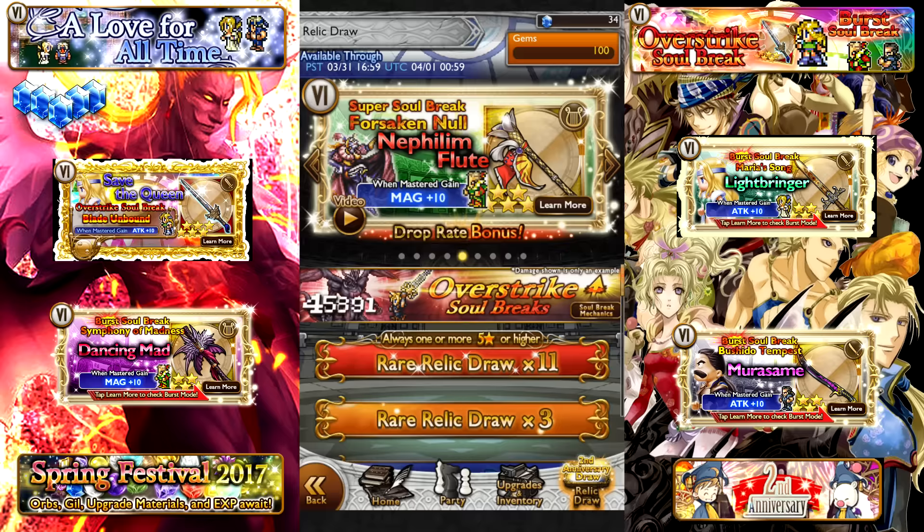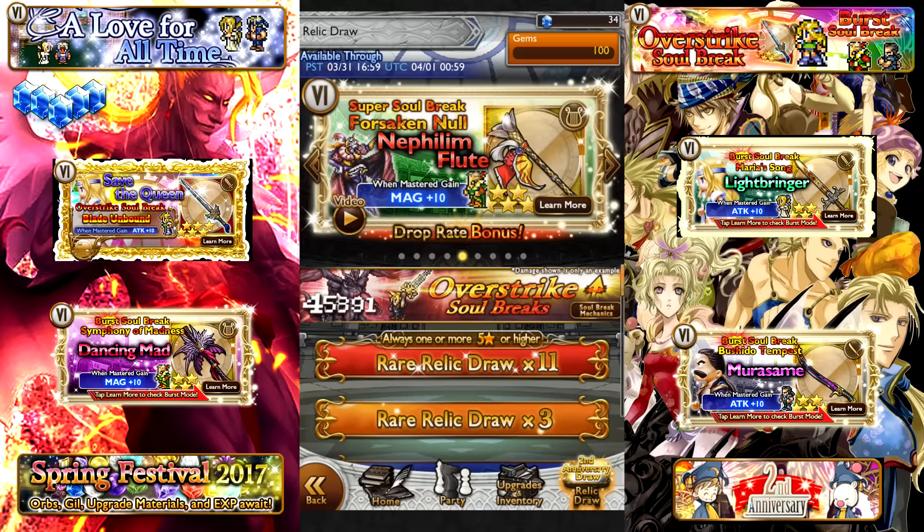I really need Mage Burst Soul Breaks, and now between Kefka, Edea, and the Master, I'm well on my way to getting a good Mage team. With that being said, I hope you guys have great luck on your pulls. If you decide to skip this Final Fantasy banner, there is nothing wrong with that — the anniversary banners do have a lot of great stuff. But I just have a love for Final Fantasy VI that would not let me avoid this relic draw. As always, this is Nazdarachi. I hope you enjoyed this video, feel free to follow along for more episodes, and I hope you guys have a great day. Catch you next time. Peace out.